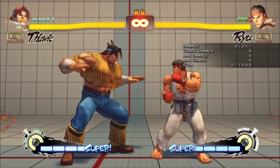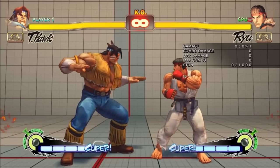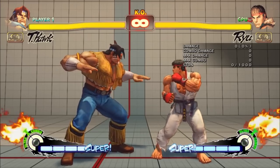Fear not, Grappler players, because after Honda and maybe Dan, T-Hawk is probably the single most buffed character from AE2012 to Omega mode. Honestly, this character makes Ultra T-Hawk look like a joke.